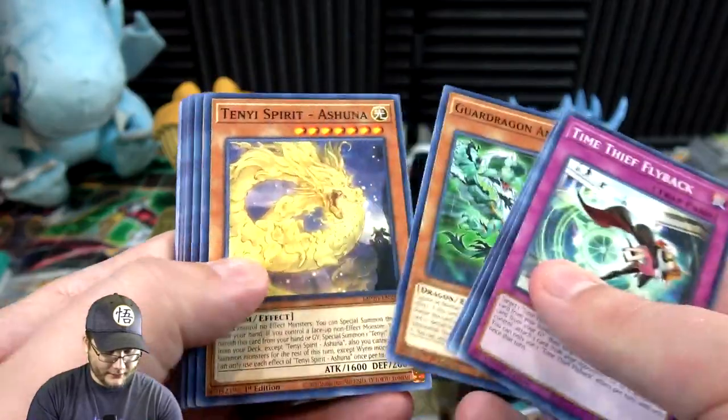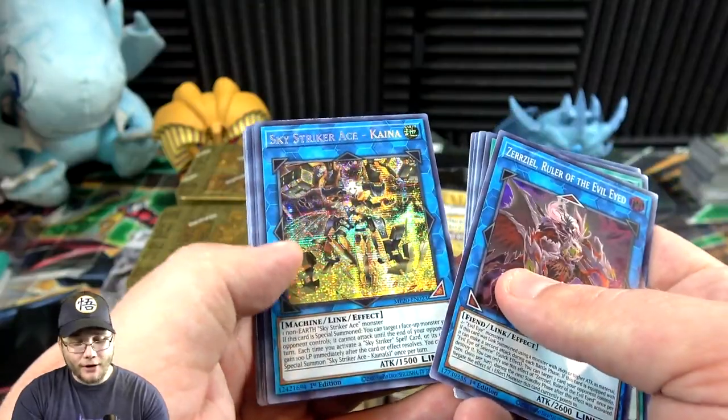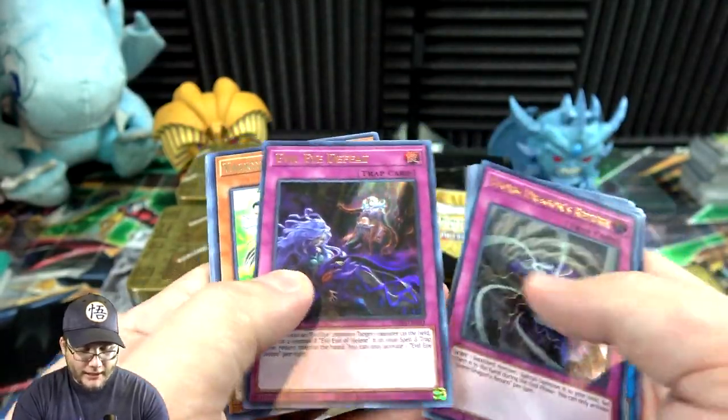Time Thief. Another Salvage, Zarizel, Sky Striker Ace Inas, then Storm Dragon's Return and Evil Eye Defeat. Unfortunately a lot of meh ones there, but if the tin gives you a Borreload you're kind of good.